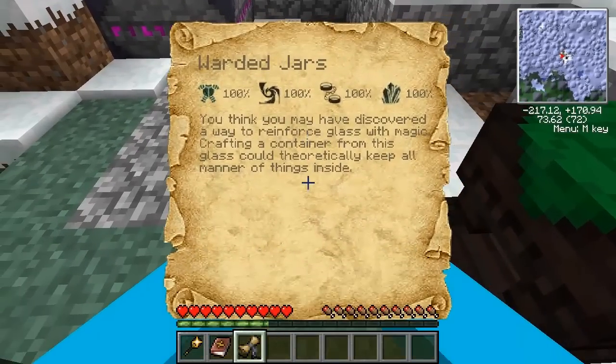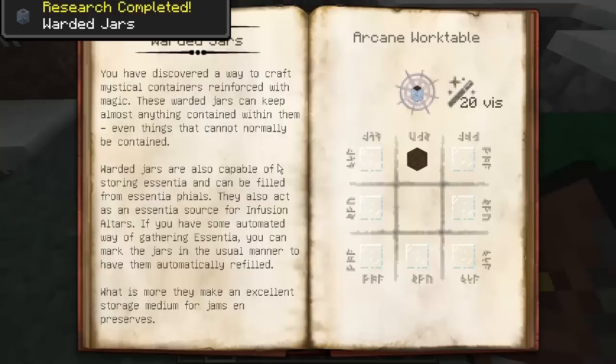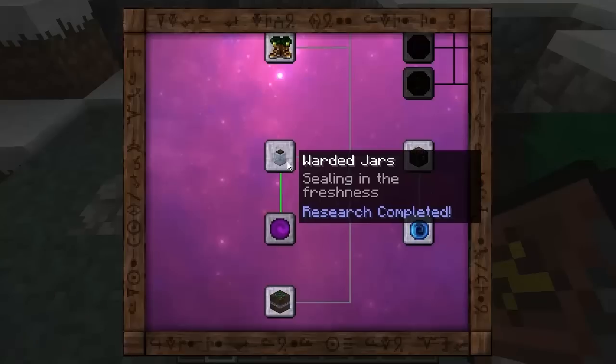Crafting a container from this glass could theoretically keep all manner of things inside. Warded jars — lovely. You have discovered a way to craft mystical containers reinforced with magic. These warded jars can keep almost anything contained within them, including things that cannot normally be contained. The warded jars are also capable of storing essentia that can be filled from essentia vials. They also act as an essentia source for infusion altars. If you have some automated way of gathering essentia, you can mark the jars in the usual manner to have them automatically refilled. They make an excellent storage medium for jams and preserves. It's 20 vis, one arcane wood block, and glass panes in an arcane work table to get yourself a warded jar.